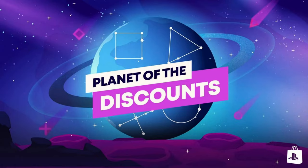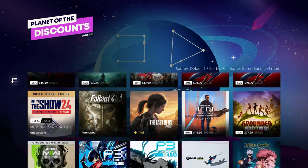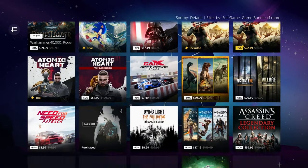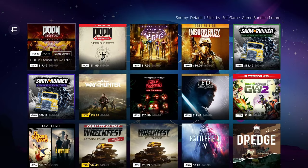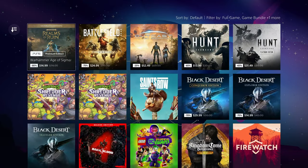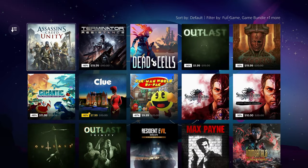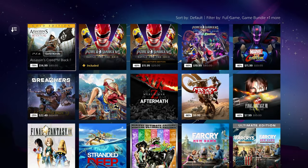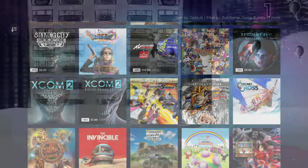How's it going everybody? PoserMobile here, bringing you an absolute banger list of easy, cheap, fast Platinums that are on sale right now in the PlayStation Store for the Planet of the Discount sale that goes until June 5th, so about a week and a half from now. Apparently they're really looking to milk this long Memorial Day weekend here in the U.S. for everything it's worth.